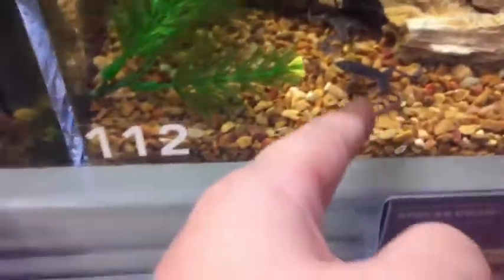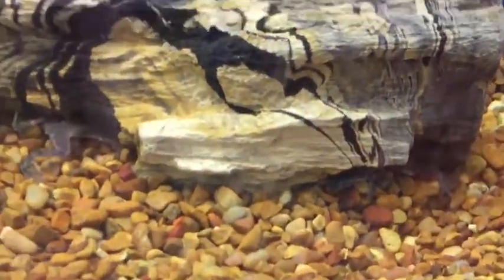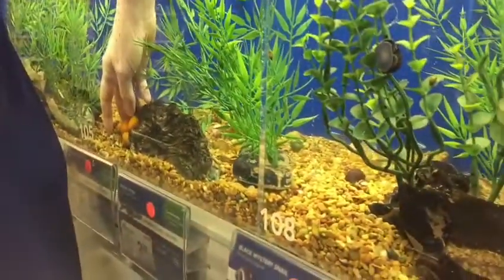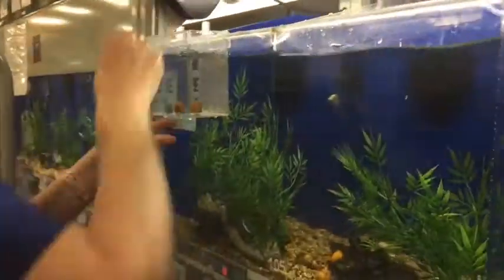I was thinking about getting one of these little dwarf African frogs for the 10 gallon — I don't know if the fish we had would pick a fight with them or just try eating them. Anyway, let's get these snails bagged up — and one of the gold ones. Nice big one there.